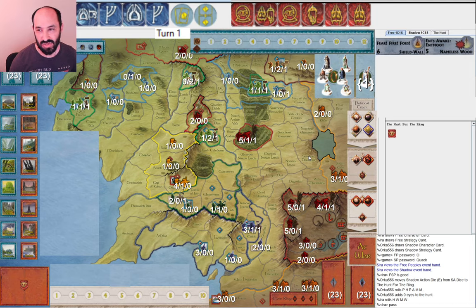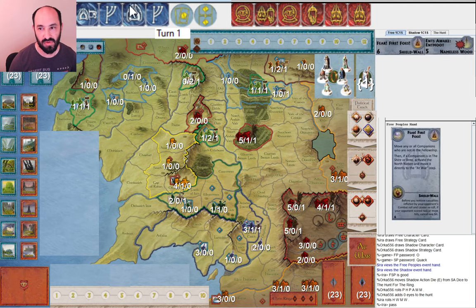We decided to use two action tokens for Free Peoples. I am the Free Peoples. My opponent is Orca556, and this is our first game together for the League — we'll reverse roles in the next game we play. My opponent allocated one eye, rolled zero, got three musters. That's always nice to see as Shadow. And I started with Fearfire Foes. It's quite powerful for the Free Peoples if you can get the north to war early in the game, because you can often do a very good job of defending the north, Woodland Realm, and Erebor, and you can often make some threats militarily too.